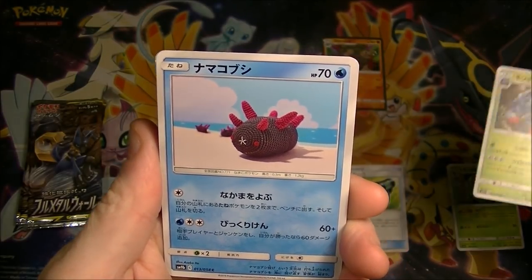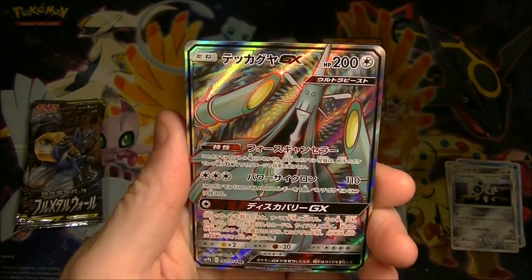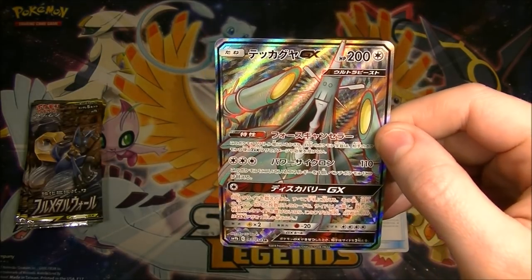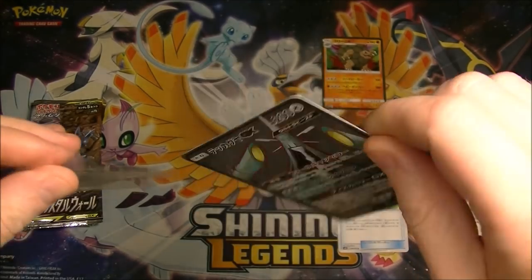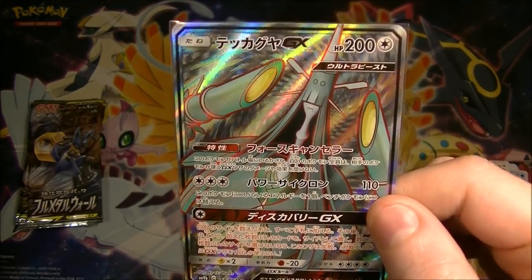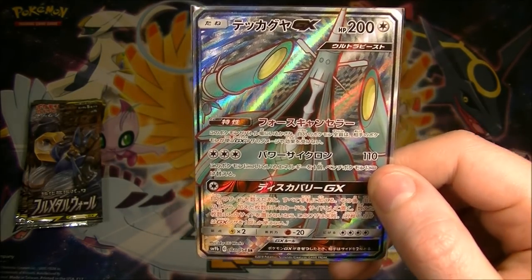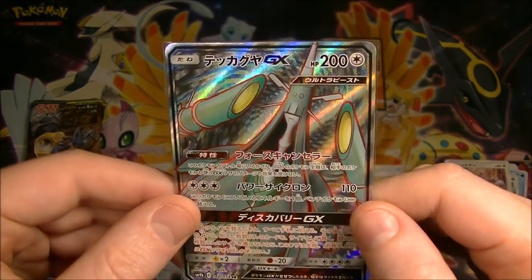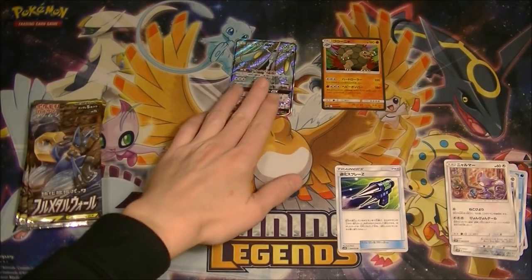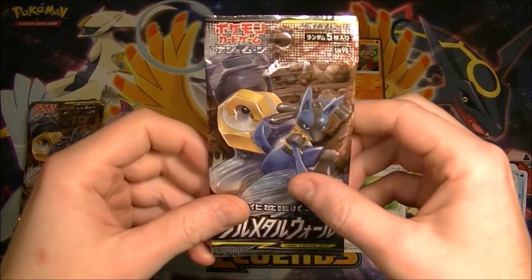We've totally got something textured in this pack! We've got something good, I can see it. We got a Full Art, but this is definitely not the one you want to get. That's a real shame. Of all the ones to get, I would have definitely preferred a Blastoise if we were going to get just a non-tag team GX. I don't have this, but it is definitely the least valuable one you can get. At least we didn't buy a whole box and get this — that would have been very sad. But it looks cool, I like it.